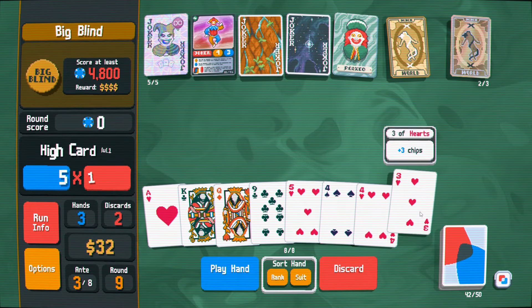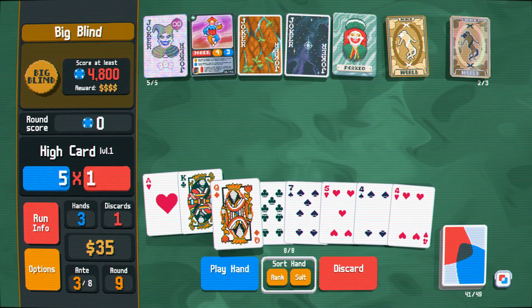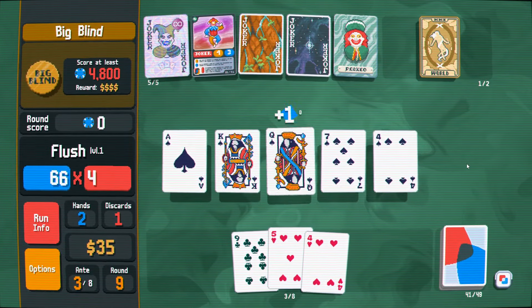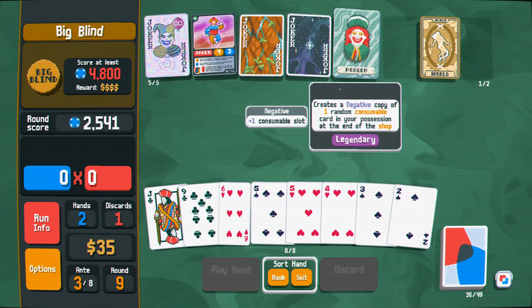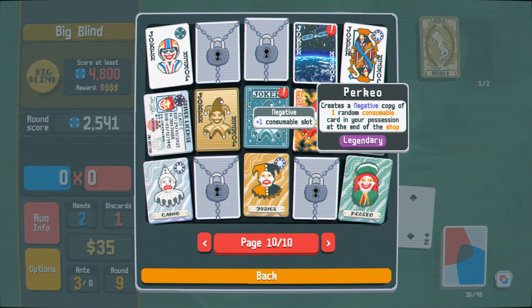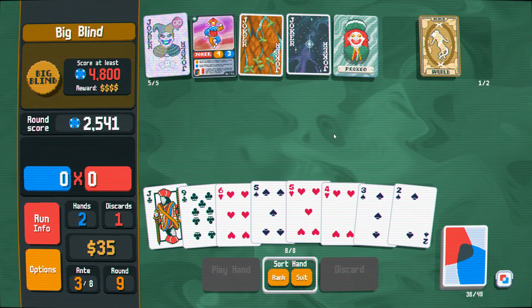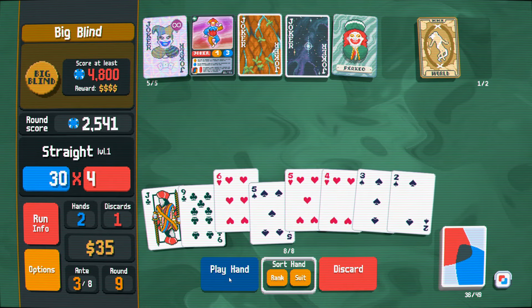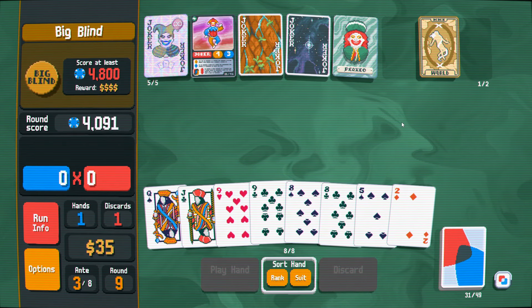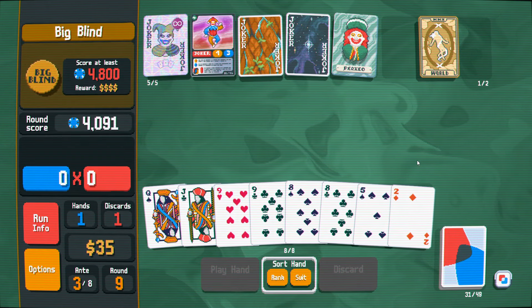We're probably going to have difficulty justifying skipping blinds — we're going to have to find something that's really good to double from this point forward. This one we had seen before. It's a little bit of a shame. I guess I should be working harder to hit flushes, because we want to make sure we're improving the value of Supernova. It's a little scary to go for it though, and we only have the one hand left.